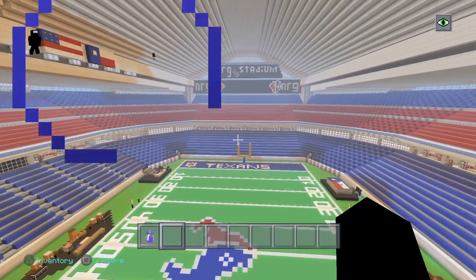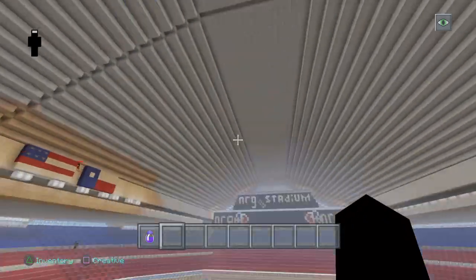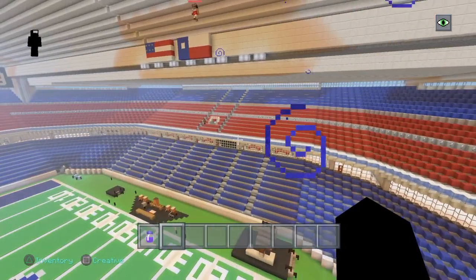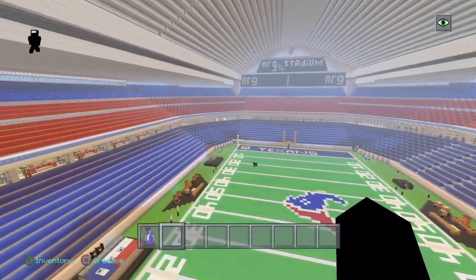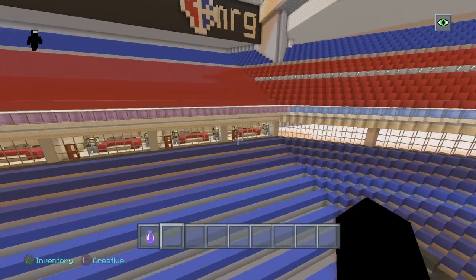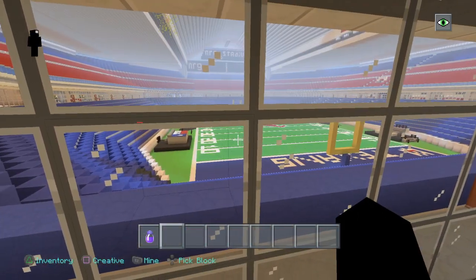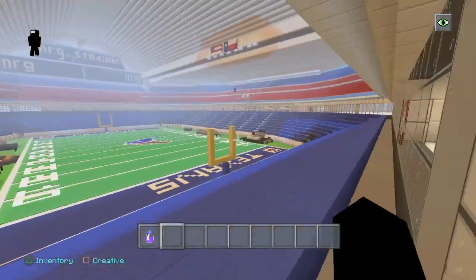Sailing along there — is that the Texas State flag on the wall? So yeah, this is the NRG Stadium. He has a few more stadiums which I really do like but they're not done yet, so when they're done I'm sure he'll let me do another video on them. As you can see he's got all these VIP areas here — good view as well. And we've got fireworks going off — that's to celebrate the tour!